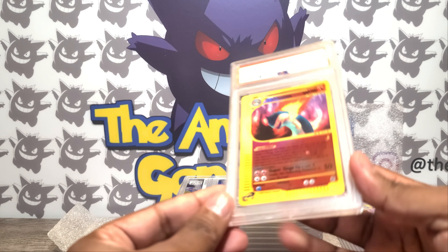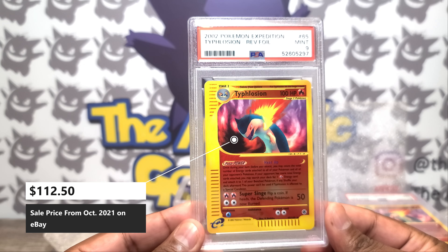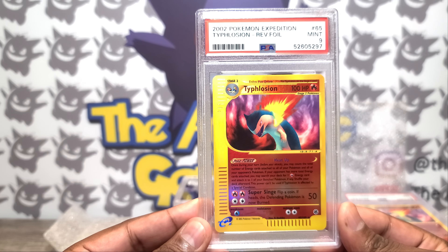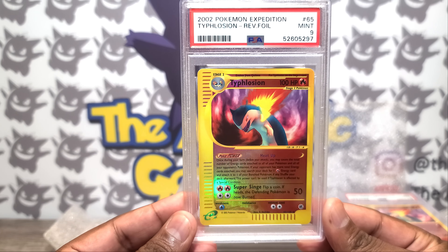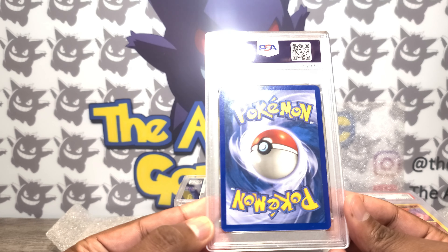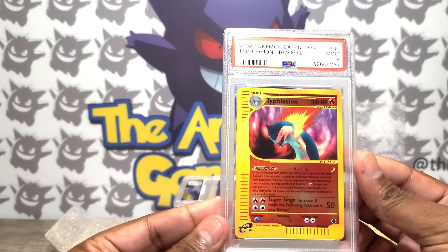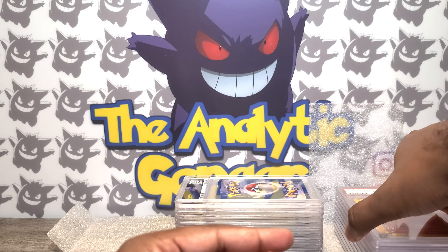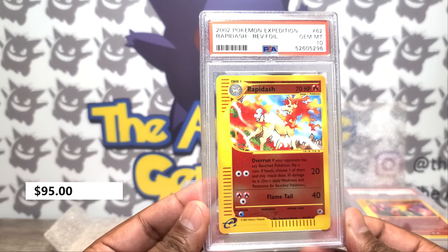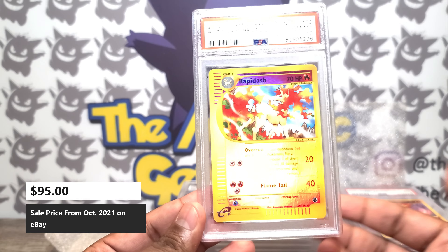Moving right along, we have another 9. Here's where I started pushing my luck — I was hoping I would get an 8, a 9, and a 10, and I distinctly remember looking at these three cards and kind of weighing them. What I noticed is that this one was by far the best, but it did have two little divots. So I thought maybe if I order them the right way, maybe just maybe I'll be able to get some kind of cool sequential like 8-9-10 or 7-8-9 going. But I got two 9s and an 8.